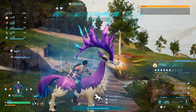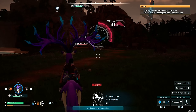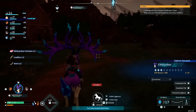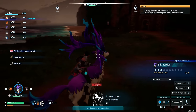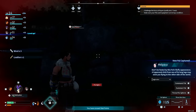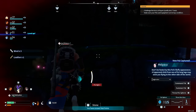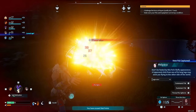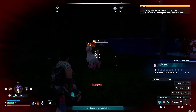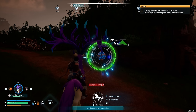We are back to mass capturing PALs. Chikipi is a weak PAL but it gives plenty of XP. Penglet is a PAL we will use later on — it has a devastating warhead ability, wait until you see it in action. We caught the Melpaca — this is actually quite a good ground mount and also a decent combat mount. Melpacas normally travel in pairs, making them difficult to capture for early players. Just stick to ranged combat, keep your distance, and the Melpaca will be yours no problem.